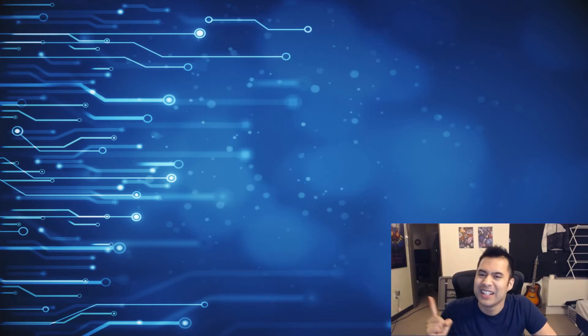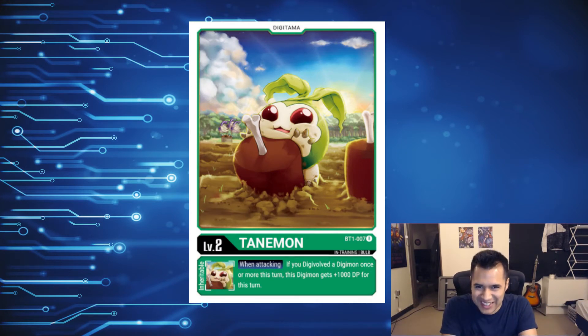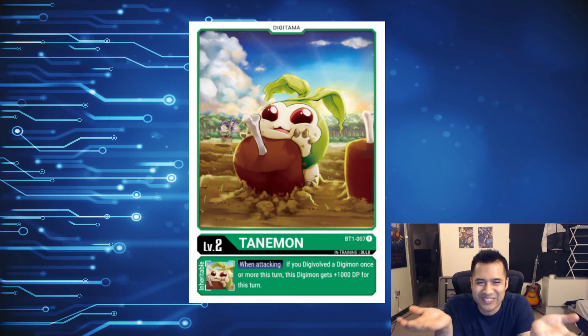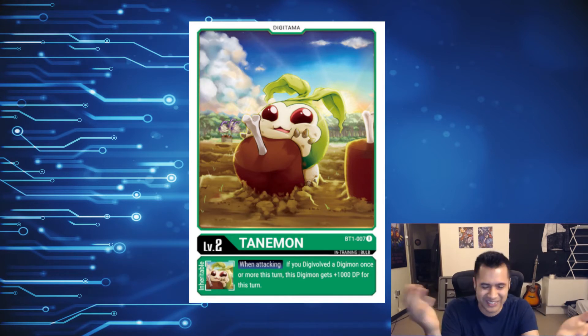Number 4: Tanamon. Look at that giant meat he's trying to eat — you can't fit that whole thing in your mouth, man. You gotta chew it, but Tanamon's just so hungry. Just pure hunger for food — I think we can all relate. Also, you gotta appreciate the irony of a plant Digimon eating some meat. Is that another Digimon? Where does food come from in the Digimon world? It doesn't matter.